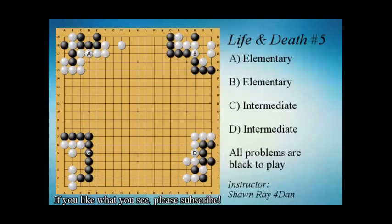Let's take a look at problem C. The first move some of you may have found, but the follow-up may have been difficult. Our first instinct is to simply reduce, but in this case it's too many lines in a row. The second instinct might be to take the tiger's mouth, but when white simply connects, that's two eyes. Our move is actually this wedge — the wedge is the first key move in this sequence.